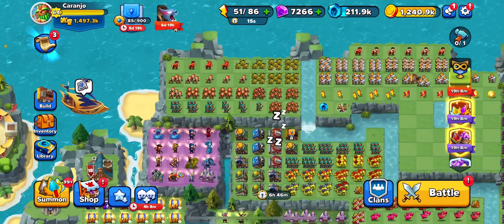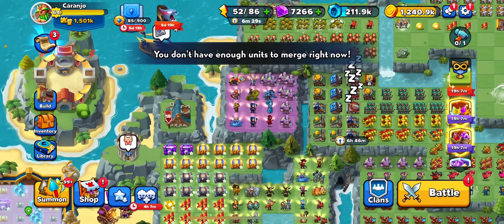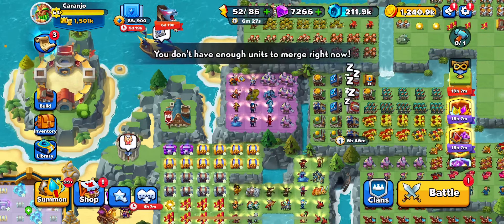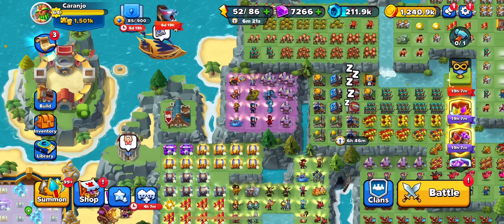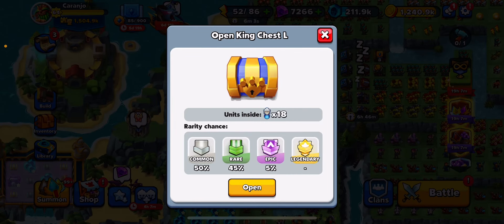There we go — pyromaniac. And there we have a golem, always a welcome unit. So the changes aren't major: the epic chance here is one percent, but after the update it goes to 0.5 percent, which is obviously half of what it currently is, and it's already so low. And with the king chest, I think it goes from five percent down to two percent if I'm not mistaken — I quickly scanned through the very short patch notes they provided.